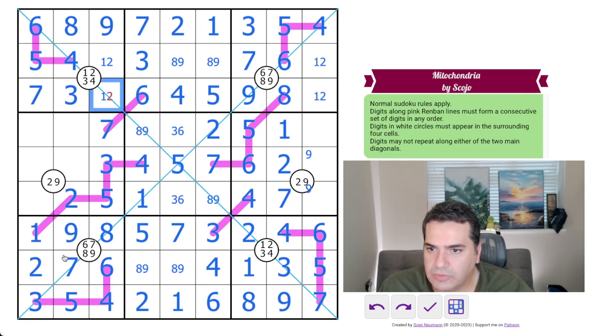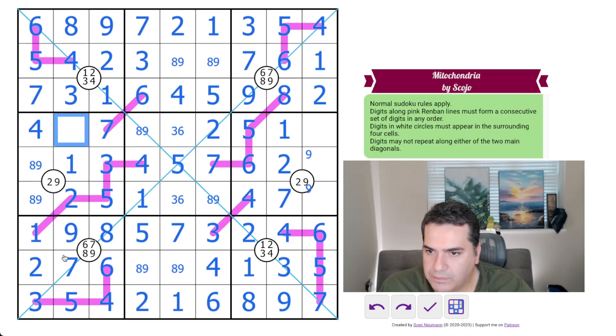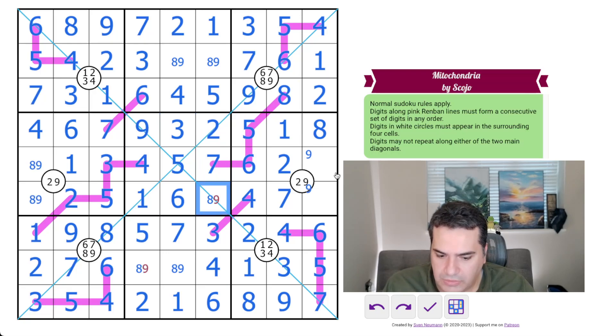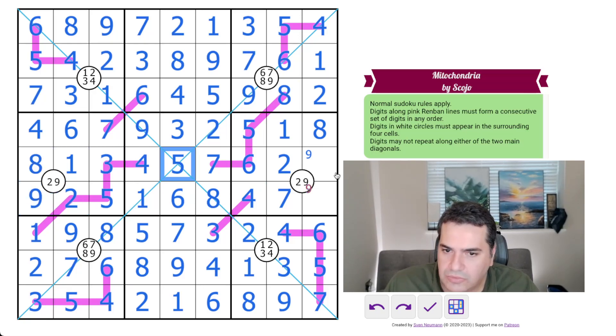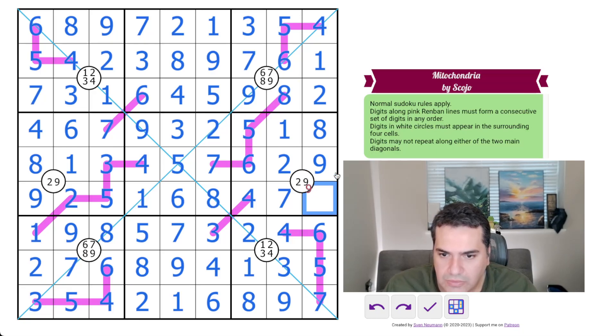It's pretty much solved at this point. We need a four-eight-nine set in here — that's four, that's an eight-nine. Six across here. Need an eight-nine: can't be a nine because in this box nine must be down here, so that's an eight, that's a nine, that's an eight. And that's nine-eight. Nine, and haven't made any mistakes. Three — done.